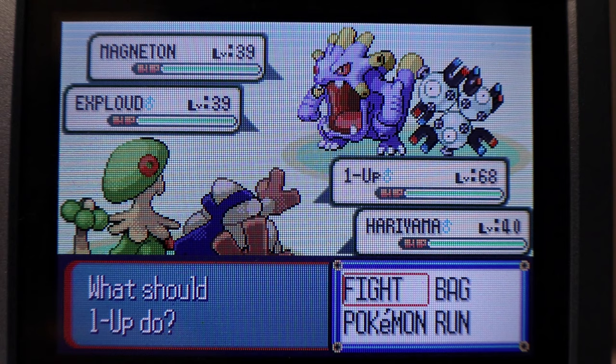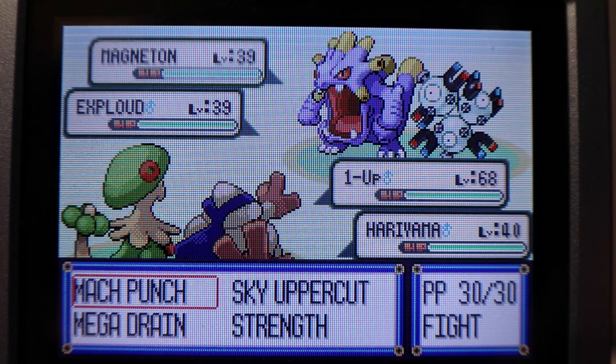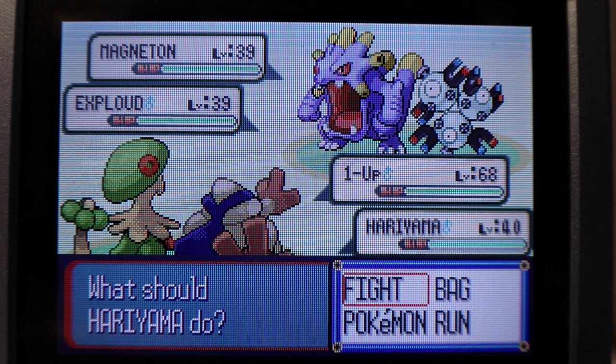They're level 39 each — that's why we have Fighting Types. We're going to want to try to level up the Hariyama, because my Breloom is already level 68 so we don't need that. I would recommend Mach Punching or just outspeeding the Magneton first, because the Magneton can paralyze you and that just makes it more annoying. If you want the max amount of EXP, you want to have a Lucky Egg and have the Pokemon you're leveling up be from a different save file so it gets an extra EXP bonus.